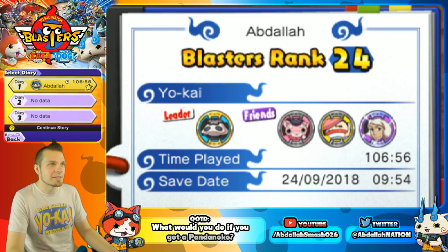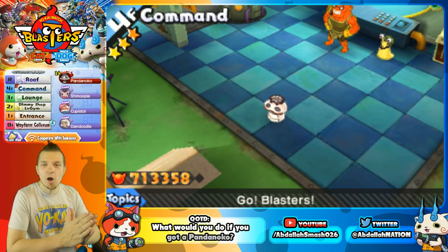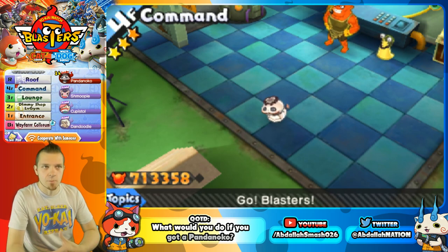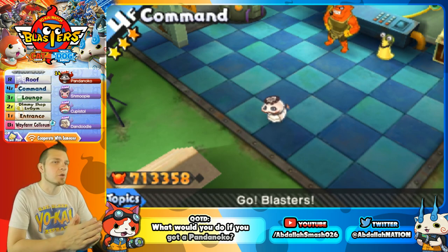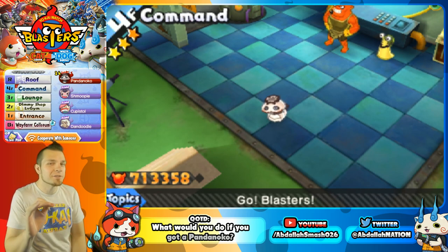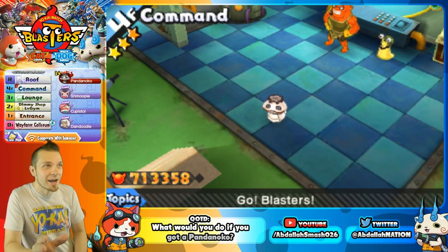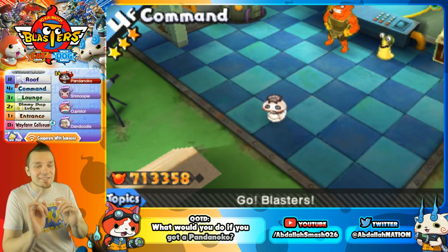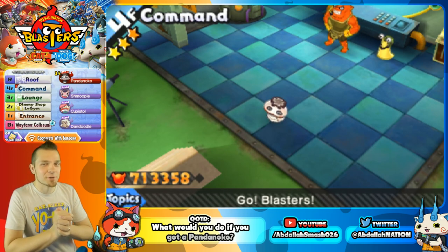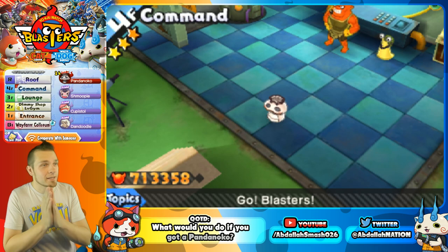Historically, Pandanoko is the hardest Yo-Kai to get. What we're going to be doing in this video is go over all of Pandanoko's stats and moves, show you exactly how strong Pandanoko is, go into battle and show him off, tell you guys how to befriend him, give recommendations on different Yo-Kai to use, show a tip about auras, go into a Wayfarer battle, show exclusive screenshots of the befriend cutscene, do sorcery, turn Pandanoko into a soul, and give a secret sorcery recipe. At the end, I'll give information on the Pandanoko touch trade giveaway.